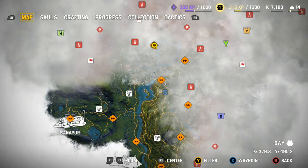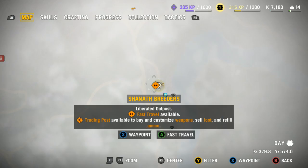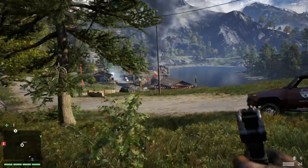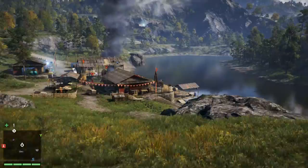Next you're gonna want to go to the exact location I'm about to show you on the map, which is the outpost called Shanath Breeders. It is totally okay if you already have this outpost overrun and you control it. The first time you ever come to the outpost you'll see what I have on screen here.